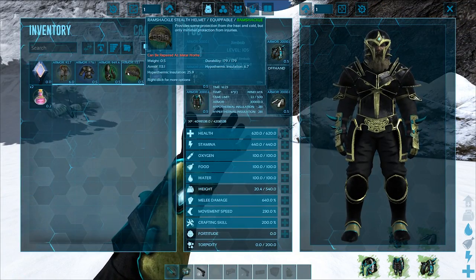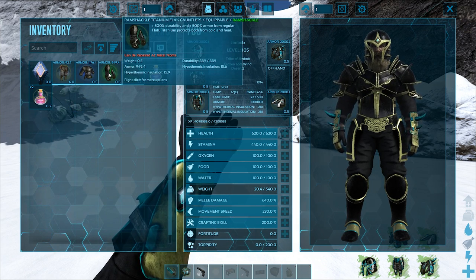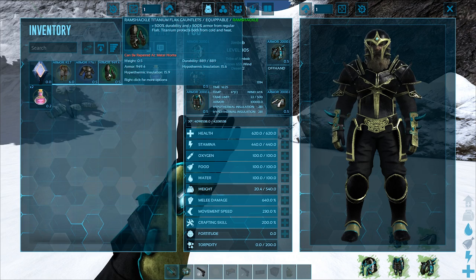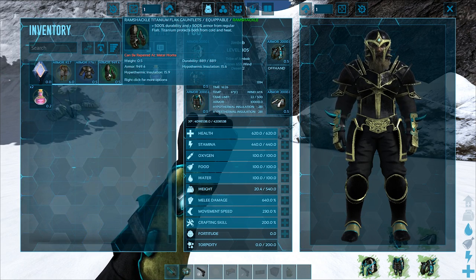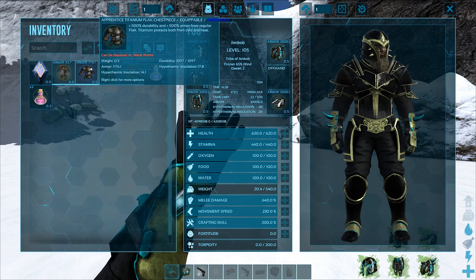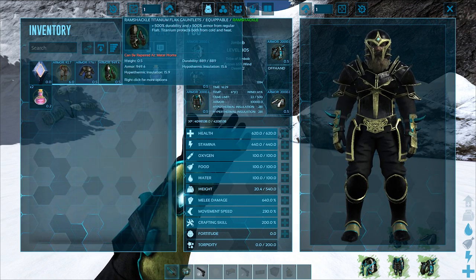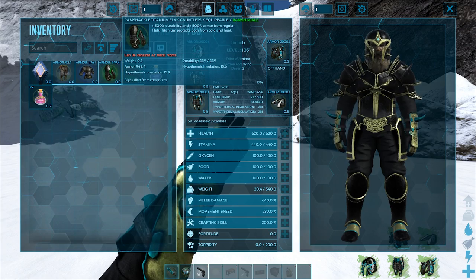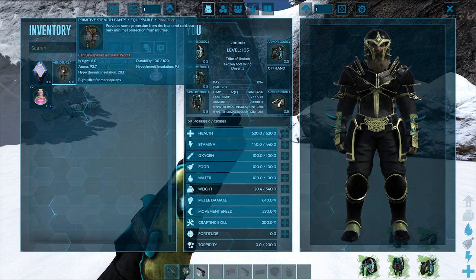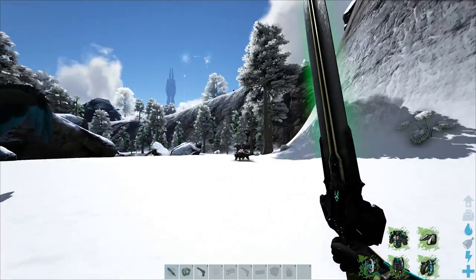Yellow drop. A stealth helmet, some titanium armor - this is quite fiery. But you do have to remember that some of these armor ratings - durability of nearly 900 - it won't last long especially against some of these creatures.